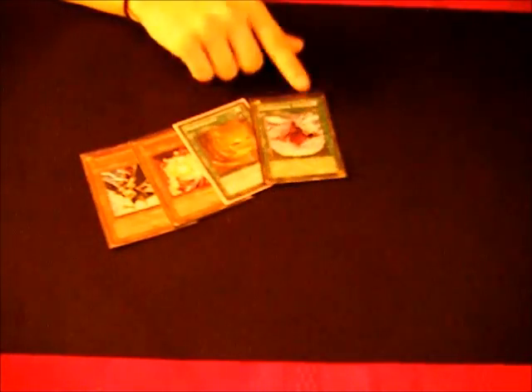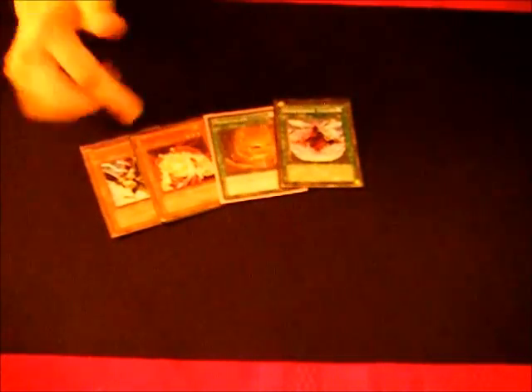Another deck seen at the YCS was Flamvell Sworn — really creative. Of course anything graveyard-oriented, you have the basics: Dimensional Fissure, Necrovalley to stop them from going into Rekindling, and Banishers and D.D. Crow for everything else. Removal, basically, for anything that mills and relies on the graveyard.